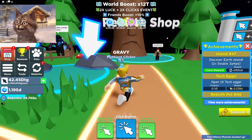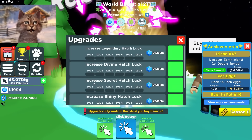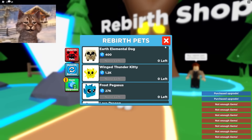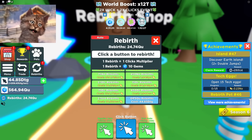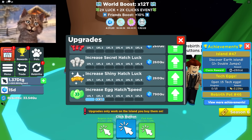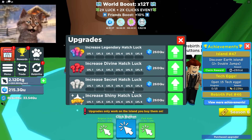I gotta delete some of my pets, I have way too many. These new ones are actually kind of overpowered. I only have one DC - I need to step up my game. I feel like such a noob. Let's upgrade - egg hatch speed - I don't even have enough gems to buy this stuff. This is so expensive.